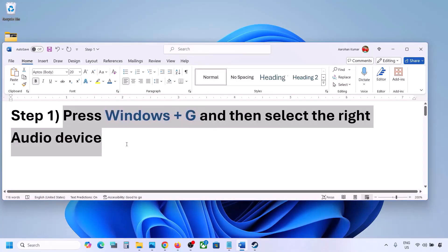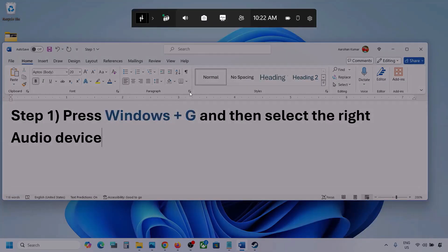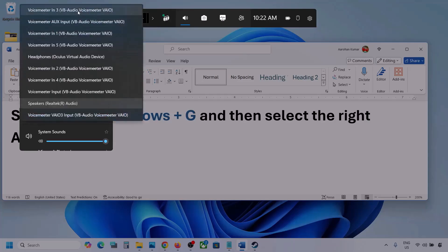Press Windows plus G on the keyboard. Once you press Windows plus G, go to Audio — click on the audio tab. Now go to Mix, and here you can see Windows Default Output. Under this, select your audio device — you might see multiple audio devices here.